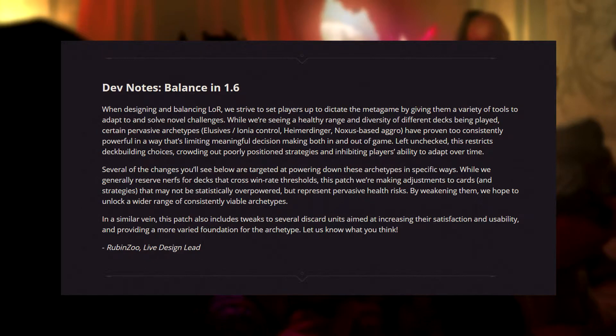It's been pretty much known for a while that this patch would focus on nerfs to several cards, and that's exactly what we're getting when it comes to Ionia in general, Heimerdinger, and perhaps most importantly, the Noxus package we've been seeing across several aggro decks for the past month. I don't think this was actually the fastest meta we've been in — that title still goes to burn aggro, since that deck was still faster than the Noxus decks we've had recently.